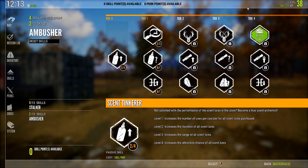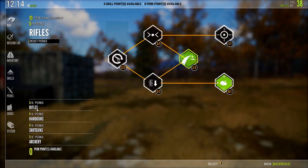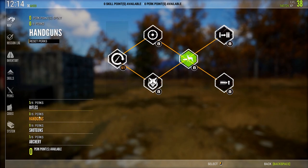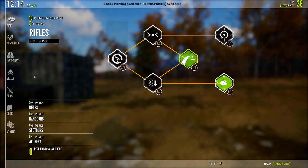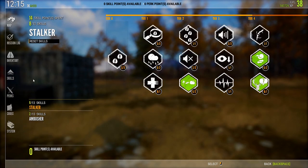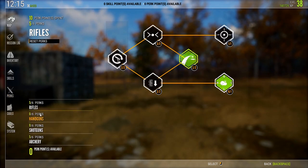So that's been the ambusher tree for part two. Part three, we're going to go over the perk trees. I think I can fit everything into one video for that, simply because there are only six perks per tree, so it'll be a lot quicker to go through everything and explain it than it was to do the skill trees.